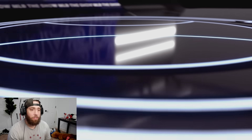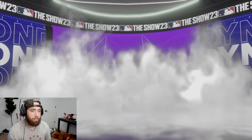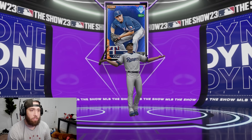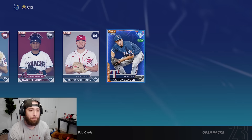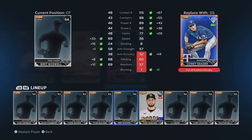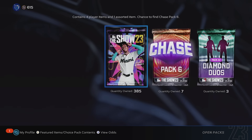We got our first diamond and we're only like four standards in - our first purple diamond. All the live series diamonds are at least going to have their base value in quick sell, but they're going to go on the squad first just to see what the team looks like. Seeger in there at shortstop. That's our first diamond and we still have 385 standard packs.